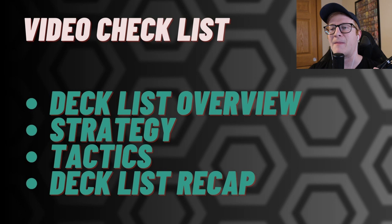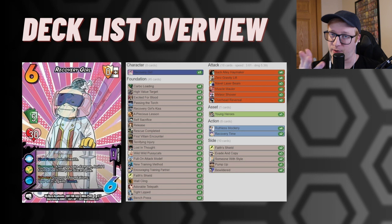Recovery Girl is a five hand-size, 30-health character with Good Life. We're playing her in Life/Water. Her first form says gain two health, and after you take damage from an attack you can build any cool foundations you want from your discard pile to your stage ready. Lastly, she can destroy two foundations to give any attack in the game Throw.